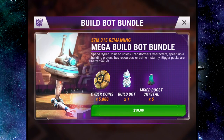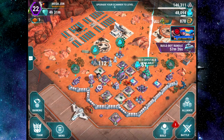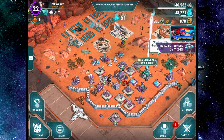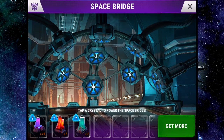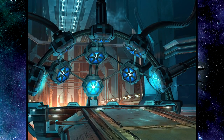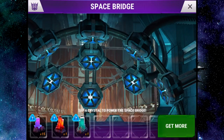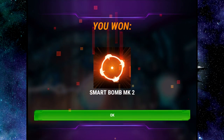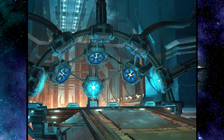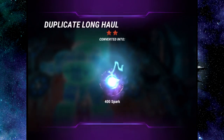Before we jump into a campaign mission, let's go to everybody's favorite place — the Space Bridge! I've got a lot of different crystals here. Let's use these 16 normal crystals. I'm just going to crank these out really quickly. We got a duplicate Long Haul, so that means it's our first transposition.